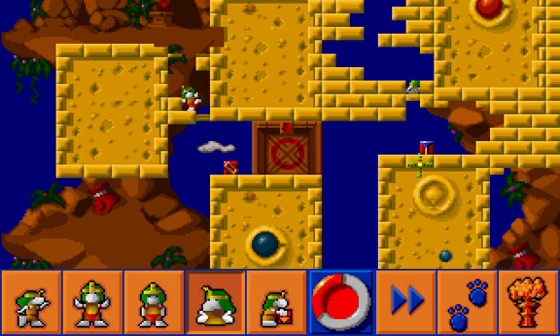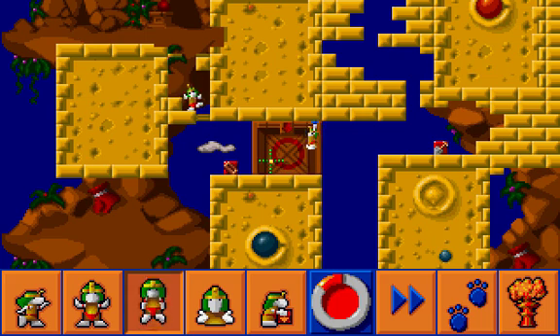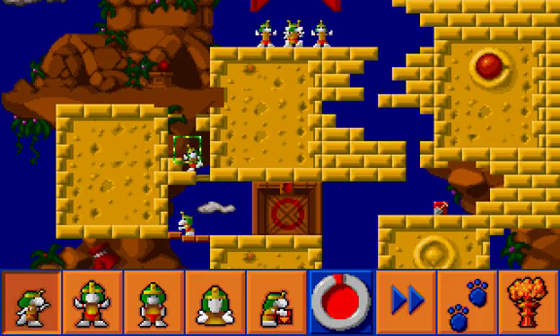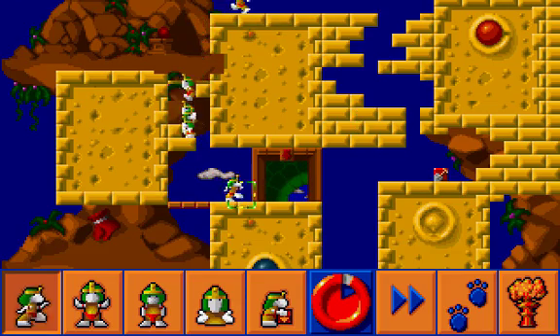Collect the spade, dig down here, drop the spade and get the swimmer. And get the bricks — now these blocks can disappear and everybody can move to the exit.